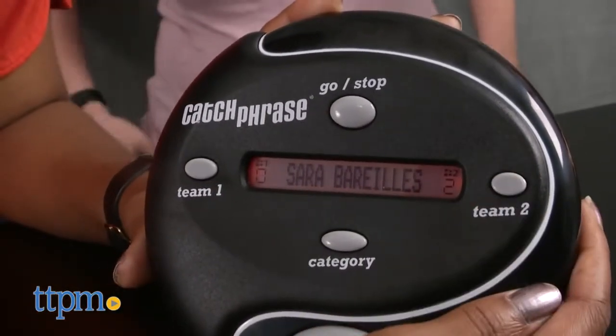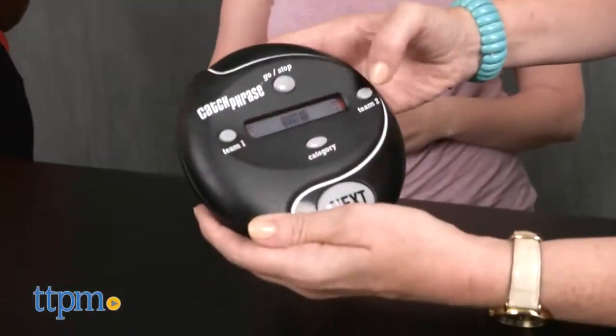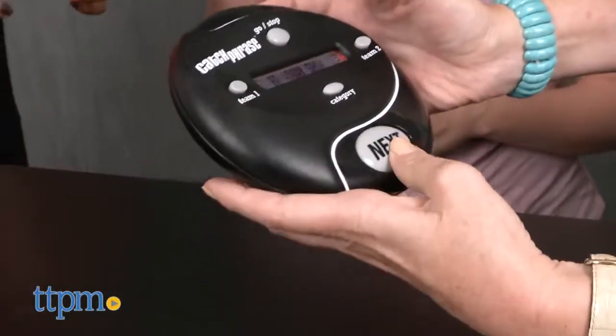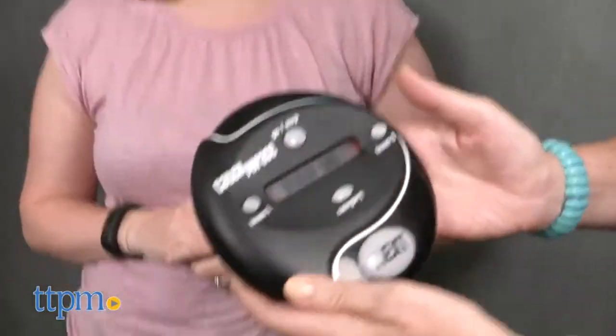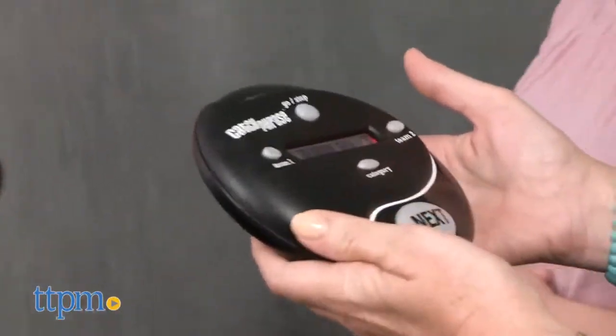Add points to the unit by pressing Team 1 or Team 2 buttons. This game requires three AAA batteries, which are not included. The unit will turn off after five minutes of not being used. This is a fast-paced game that requires quick thinking. Players will have a great time acting out the clues and guessing as fast as possible. There's also an element of surprise since the teams do not want the buzzer to go off while the unit is in their hands.